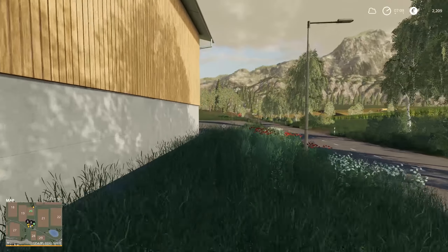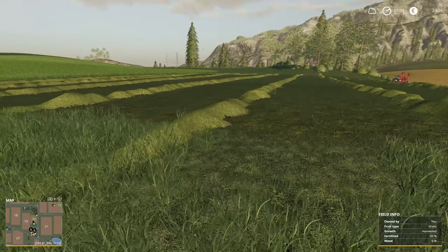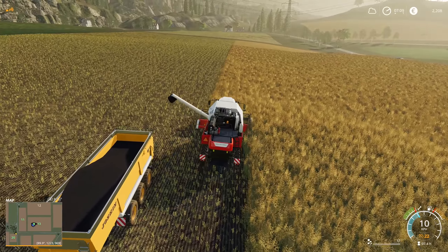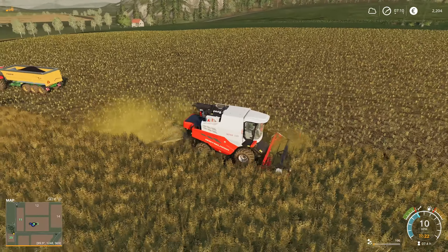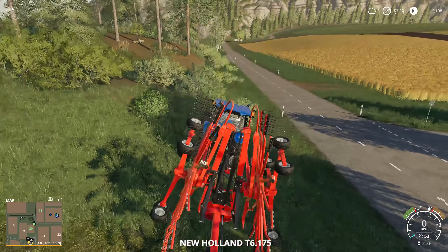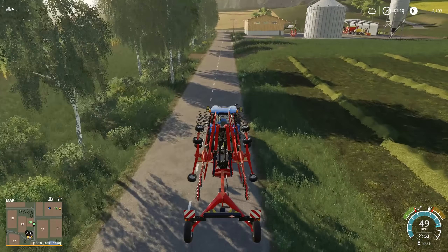Hi everyone, welcome back, this is Tuplex. Today we are going to make hay bales and continue our canola harvest, hopefully get that done today as well. The grass has been cut, tedded, turned into hay, and wind-rowed. We just have to get out the baler and bale it. Before we do that, I'm going to fire up the harvester and get a worker on that so we can continue getting that job done.